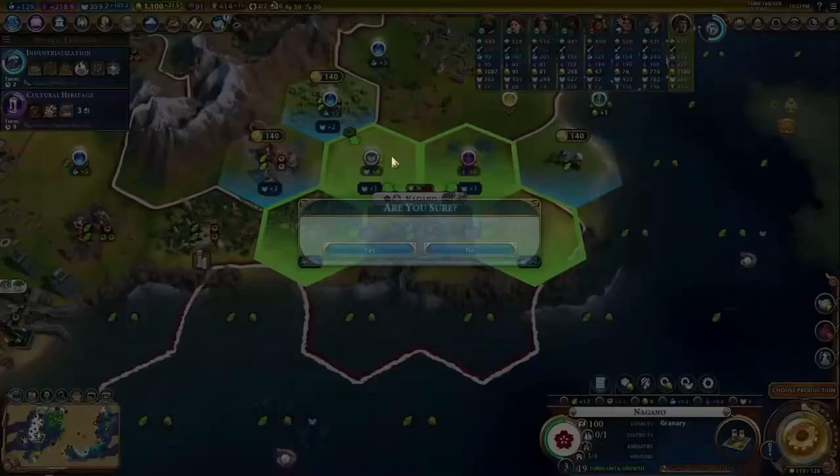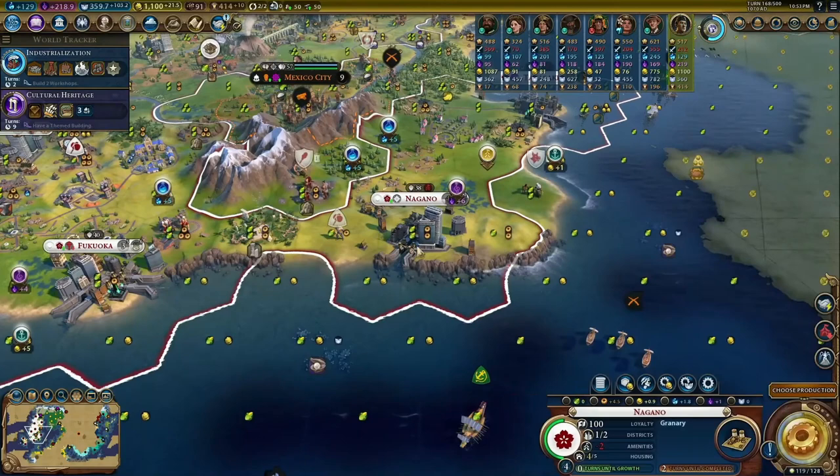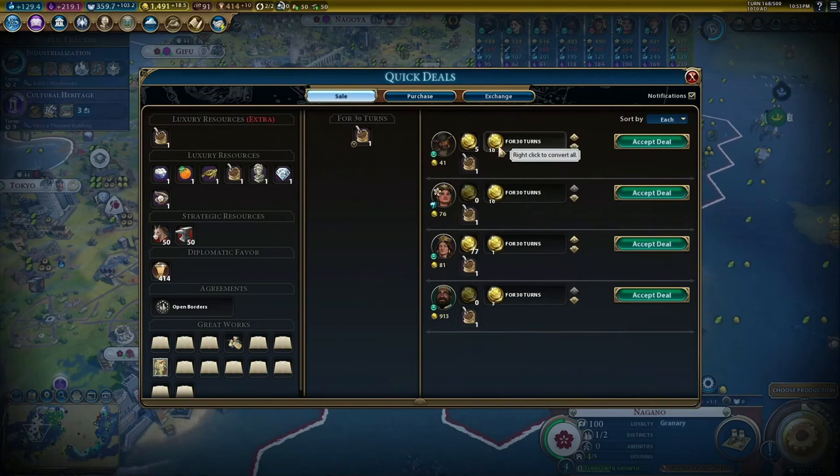I think science is the next most ideal way for Hojo to win. Campuses can be insane. Get a golden age and get free inquiry, and suddenly your well-districted commercial hubs are also sending out science like crazy. Later in the game, your plus 12 campuses are also providing production with the heartbeat of steam golden age, and your crazy industrial zones will help produce space missions and spaceports really easily. So 8 out of 10.